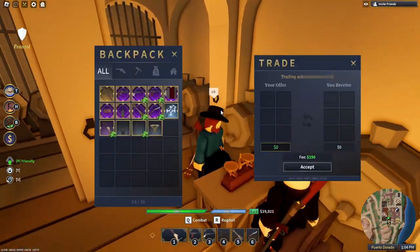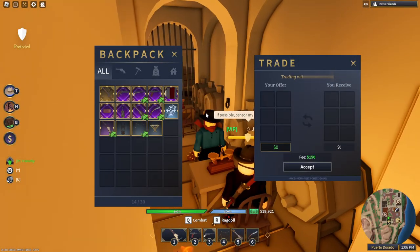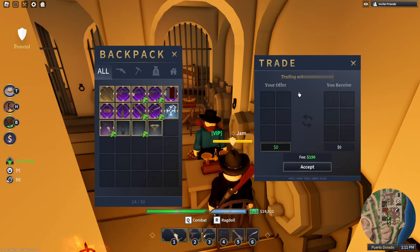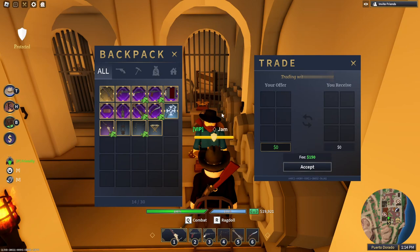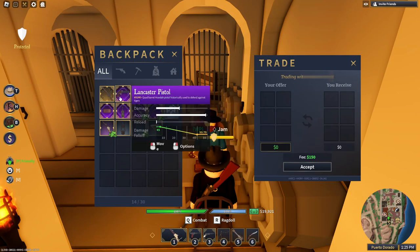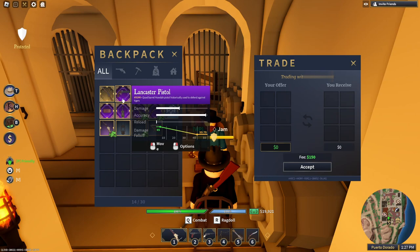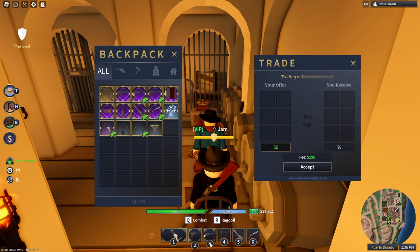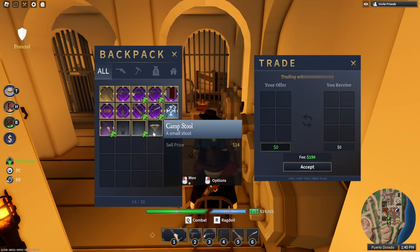I'm going to go back over to Porto Dorado. This is where it starts to get interesting. Once you sit down, this UI will pop up — your inventory will pop up and then the trade tab will pop up, as seen in the thumbnail. To put items into the trade, you just click them in your inventory and it adds them. Click again to remove them and put them back. It does unequip items from your loadout but that's totally normal.